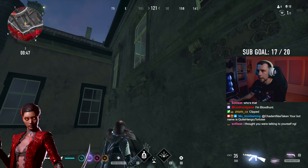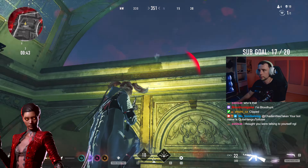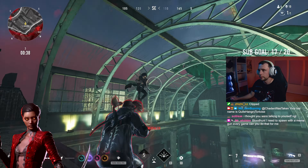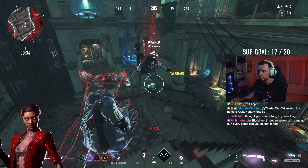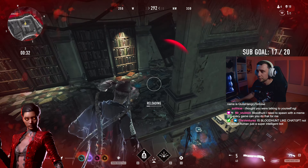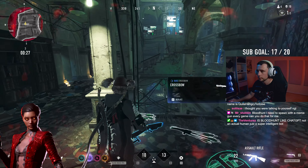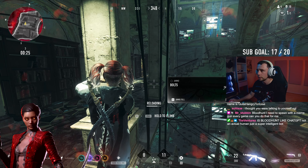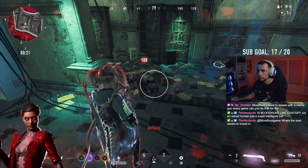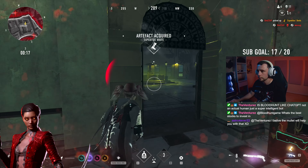Muse has been the least changed archetype in terms of abilities and balance since our last tier list. Their abilities remain very strong however, and are aimed at giving you the best possible survivability the game can offer, and it doesn't stop when you are downed, as you can often escape a finisher or help nearby allies finish the fight. The projection dash may not be the best for movement, but it still allows you to reposition with ease in fights, and can be picked up by both new and veteran players, so I rate Muse as an S tier archetype.